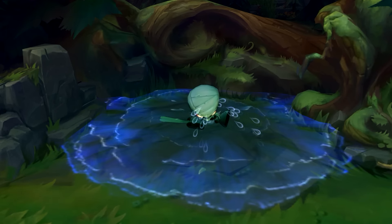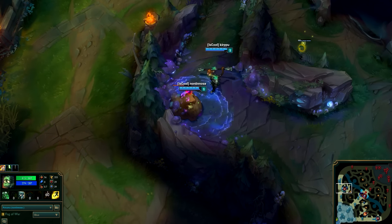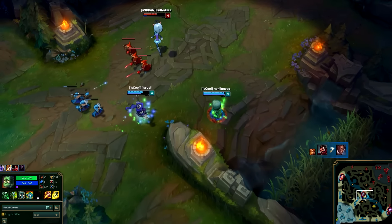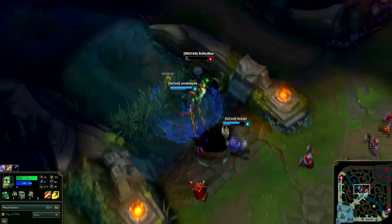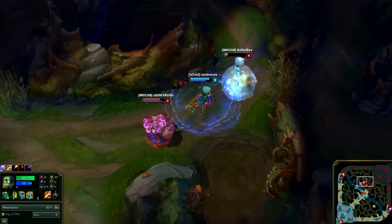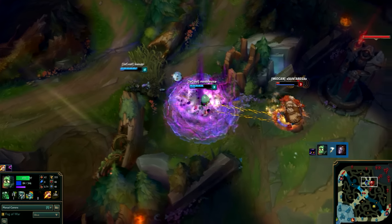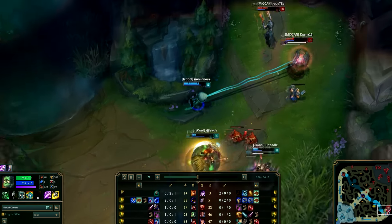Amumu the Sad Mummy is another classic jungler whose trademark is to lock down champions using Bandage Toss and Curse of the Sad Mummy. His jungling process is very straightforward as his abilities are area-of-effect spells without big mana costs, so he can spam them and clear jungle camps quickly. It's in ganks and teamfights where Amumu really shines — first using Bandage Toss to stun a single target, then Curse of the Sad Mummy to entangle the enemy and everyone around him. Overall, Amumu is a good magic-damage-oriented tank, but he can't usually trade well alone if the enemy jungler picks a one-on-one.